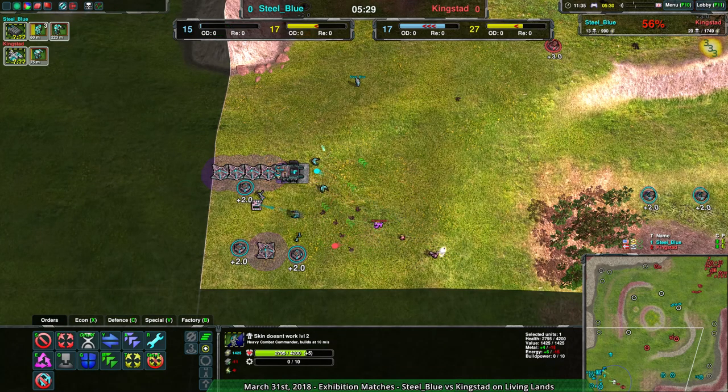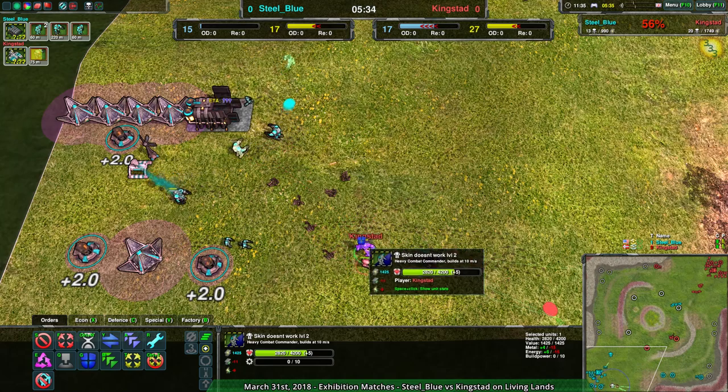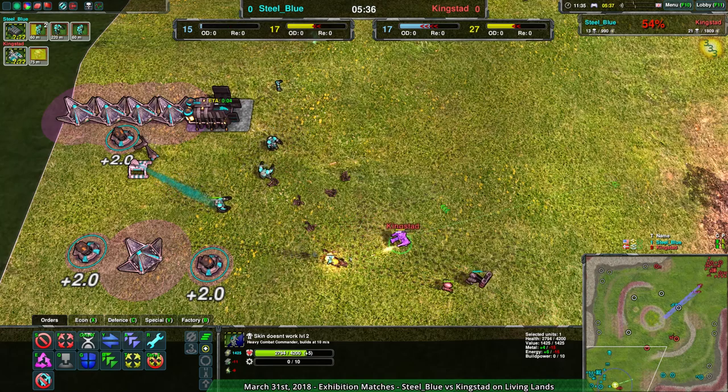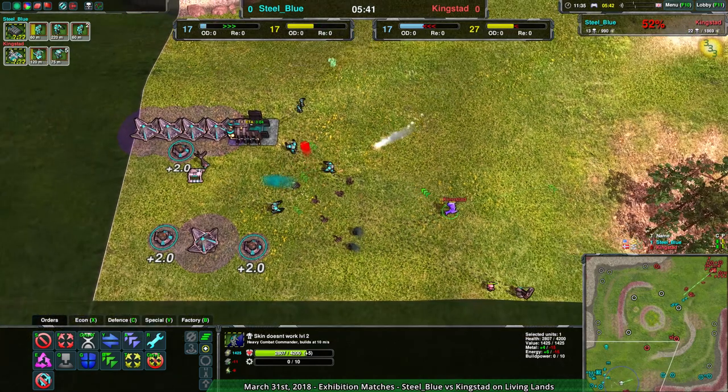Kingstead's commander is up front. If Kingstead's commander takes enough damage and goes down, it's still possible that Kingstead could lose this — because that's the entire economic advantage I was saying Kingstead would have: five metal per second. If they lose their commander, they lose that. A few reavers and a few dronen would still do the job. The problem, of course, is the reavers are getting disarmed all the time thanks to that racketeer.